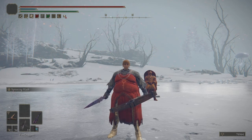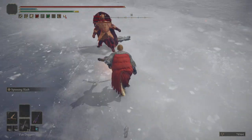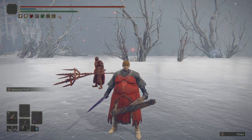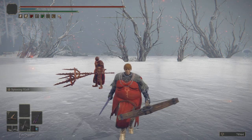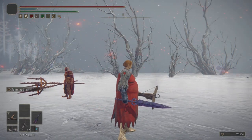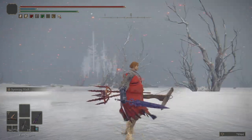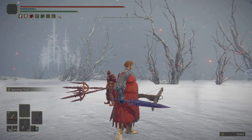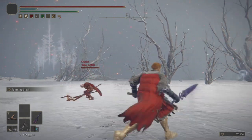Landing a headshot with a crossbow is pretty inconsistent, but what you can do is headshot with a fan dagger and then combo it into a crossbow. With fan daggers headshots are very consistent, and there's a trick with the fire prelate armor to make it even easier. The fire prelate armor has a red dot on the shoulders which you can actually use as a reticle and line it up to your opponent's head. Once you've lined it up to your opponent's head you just throw the dagger and that's it.